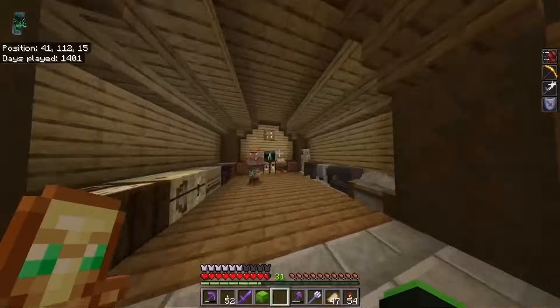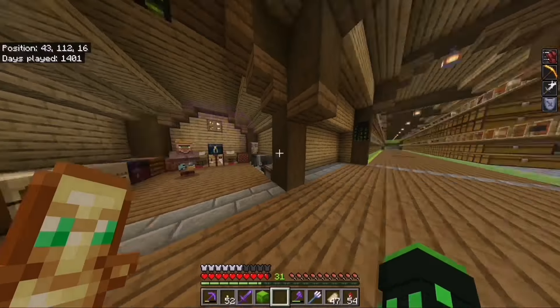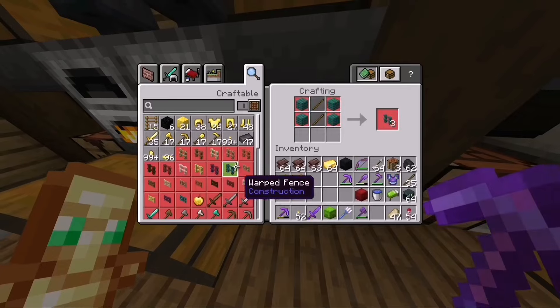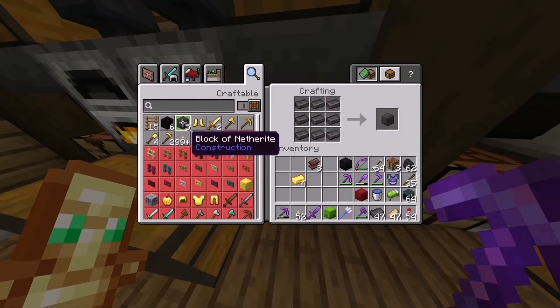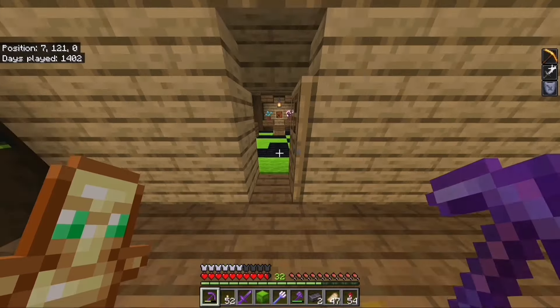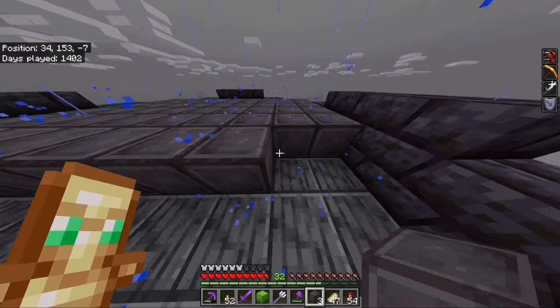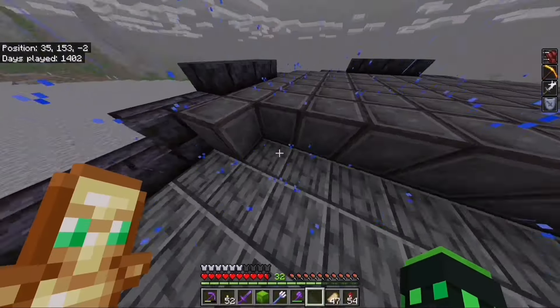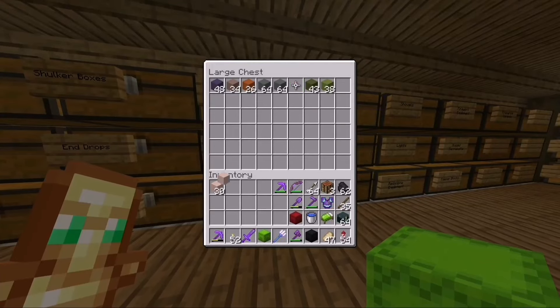Before we start building the iron farm, I'm going to smelt this ancient debris — nearly three stacks, which is insane. That gives us 47 netherite ingots, and let's craft five more blocks of netherite. That's three netherite streams worth. We are so close to completing the first proper layer.